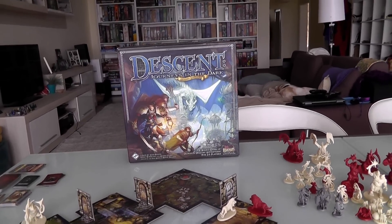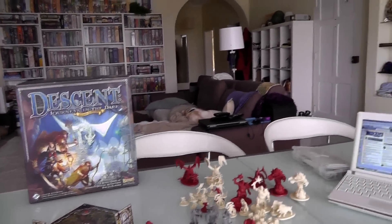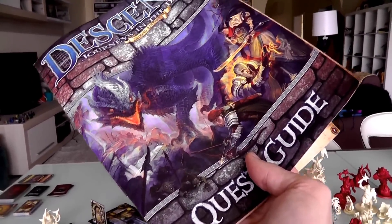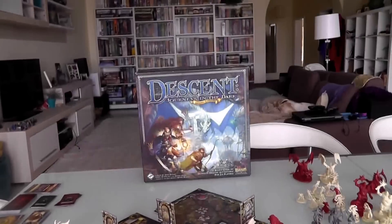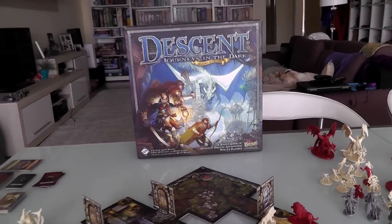There are two ways you can play. You can either play any of the 20 quests in the quest guide as a little stand-alone adventure — probably on average about a half an hour to an hour, maybe a little bit longer depending on how many players you have. You've got 20 different adventures you can just play in any order.